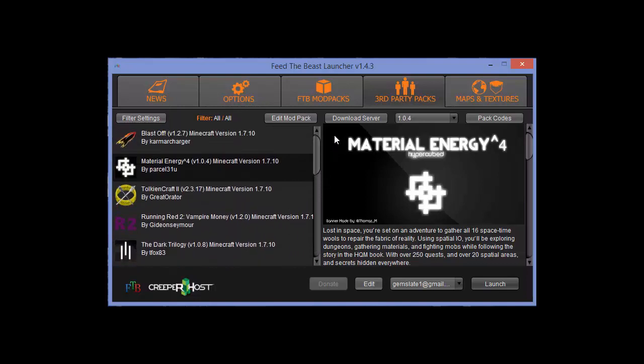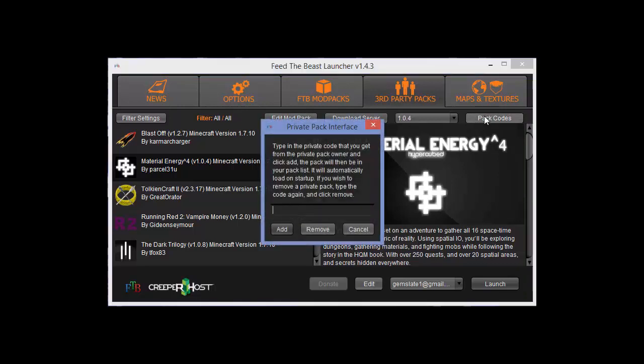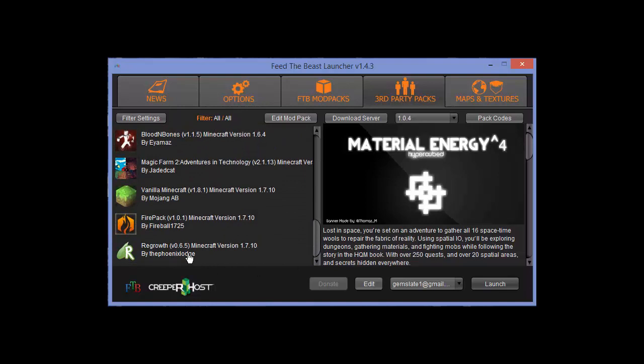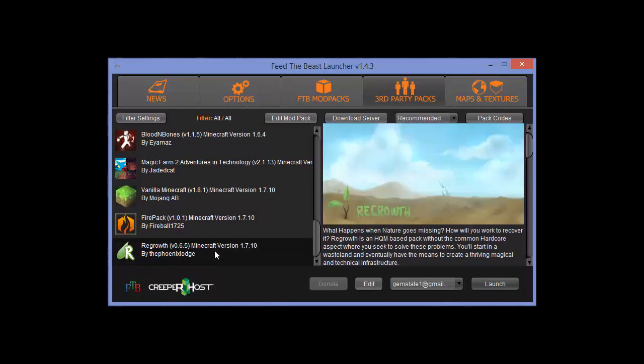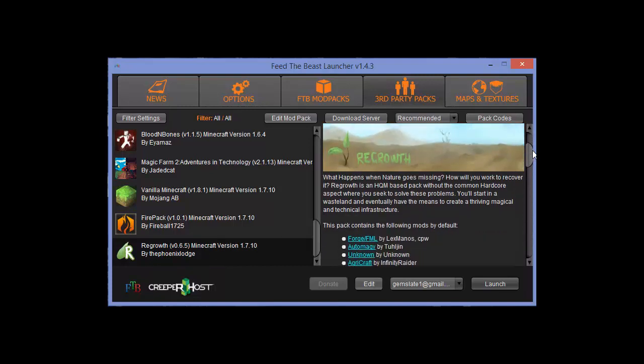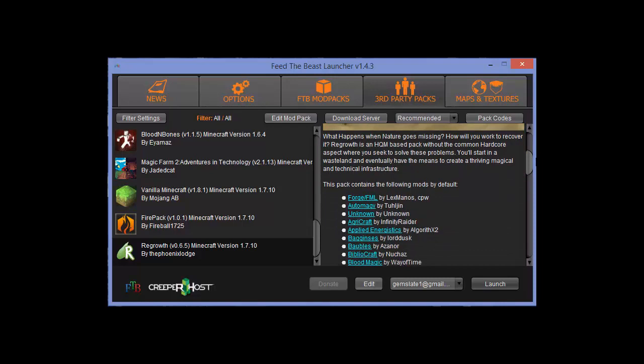I found out you have to go over to Pack Codes, click there, and put in 'Regrowth'. Whenever you do that and click Add, if you scroll down to the bottom you will now have the Regrowth mod.